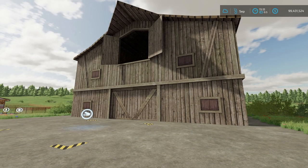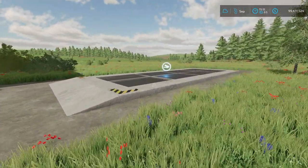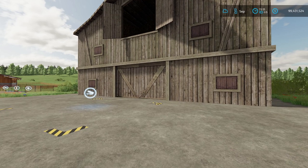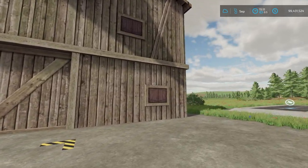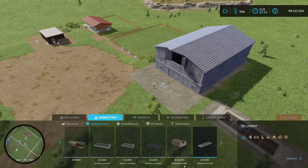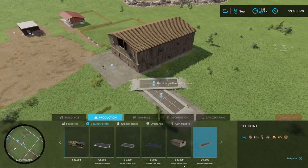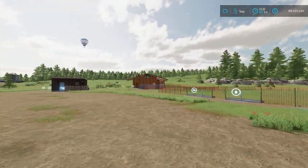Now we have the last new mod for today: Selling Stations from Ferdinand24. It's 6.71 megabytes — 5 slots for the bigger one and 3 slots for the smaller one. This accepts TMR, silage, hay, straw, sugar beets, cut sugar beets, and potatoes. It is only $15,000 for the smaller selling station and $25,000 for the bigger one — not too bad. That is all the mods for all platforms for today.